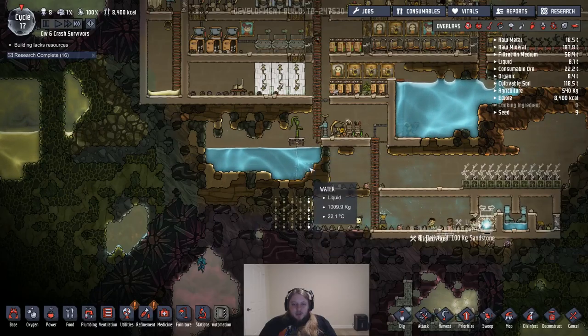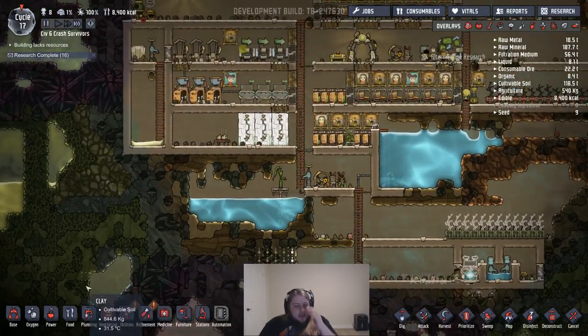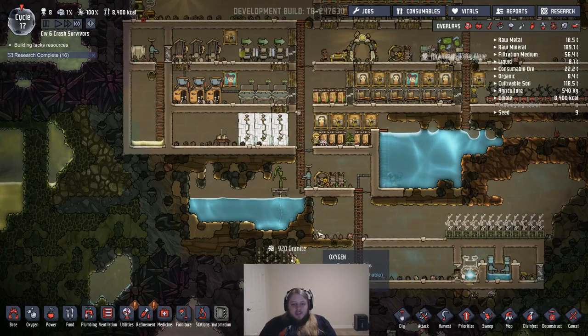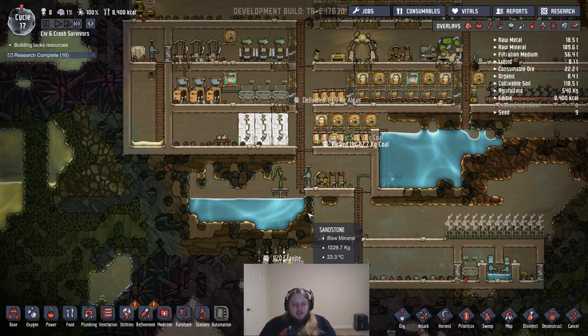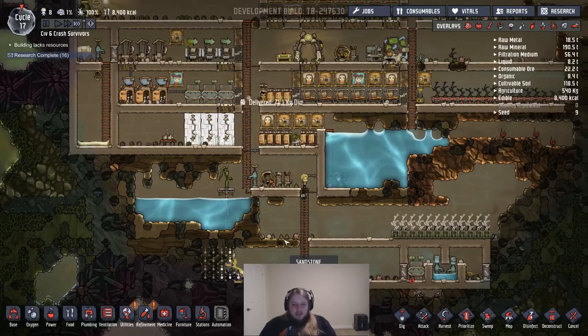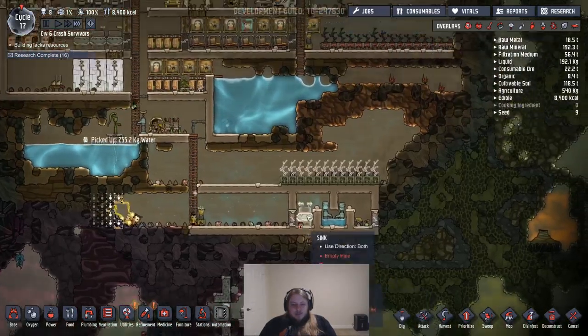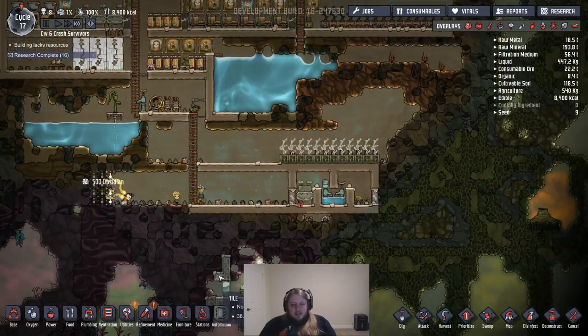I kind of want to shore this up without letting that water fall through. I could shore up this wall or a wall here so that I could remove this at some point and clean it up — it's not too big a deal the way it is, but cleaning it up would still be nice. I could always just output this dirty water out here.